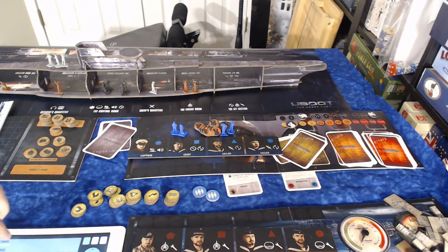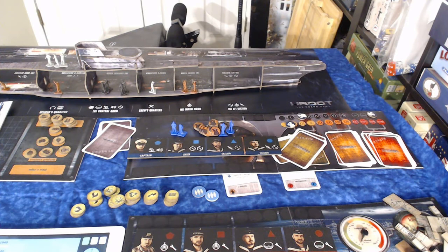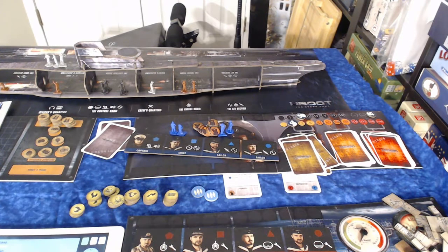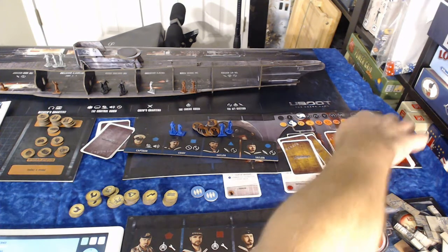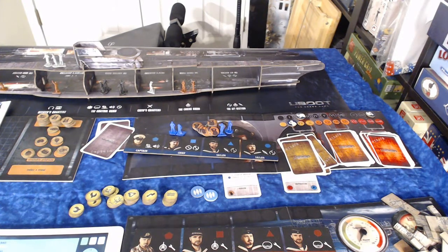In the game we've already started, we've already hit mines, and we've got some things happening. We've got a leak in the officer's quarters — we place that leak token there and advance the morale track by one. This is the morale track. Anytime it advances, we have to take a morale card, look at that damage, and apply it to different places. Going back to the captain's activation, he only has so many actions before the end of the shift, before his action marker is reset.